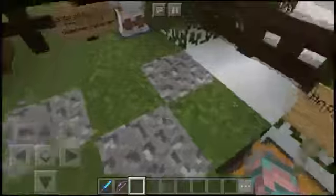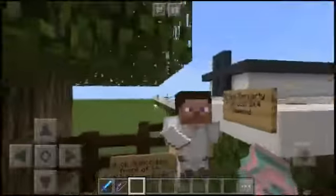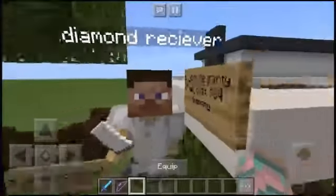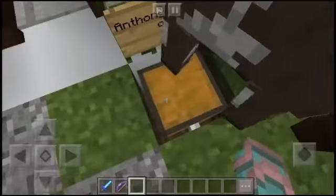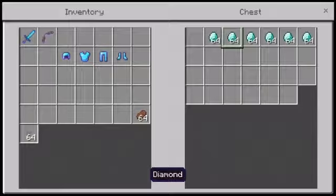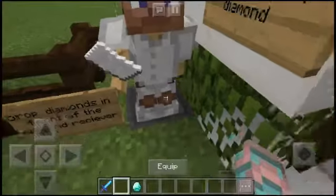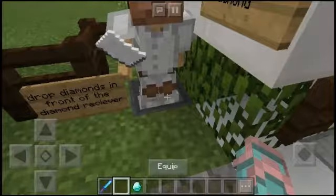I've already tried this - the diamonds are right here, but I don't know how I'm gonna put it because there's no sign that says diamond receiver. Oh wait, this guy's name is 'Diamond Receiver' - I'm so dumb! So I guess I throw it in here. Oh, I threw my bow - there we go.